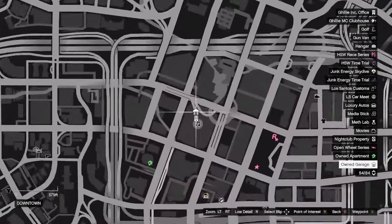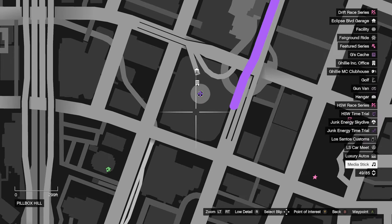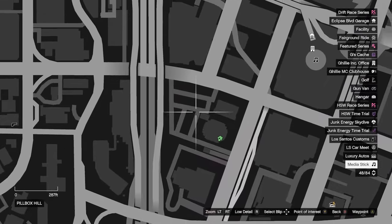After which a small search area will appear on your map and you can go and look for it. Now this location isn't going to be the same for everyone — there are actually five different locations it can spawn, so I'll show those right now.